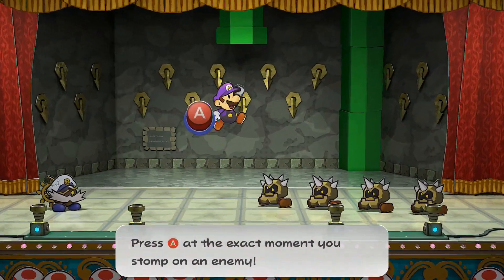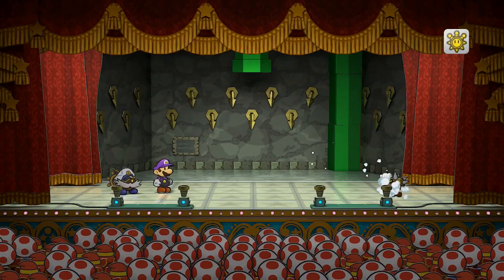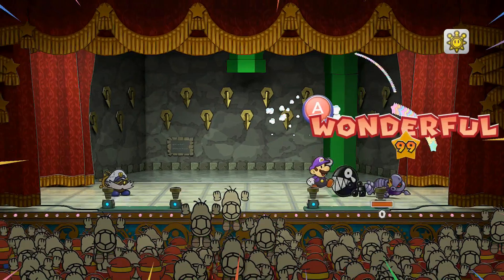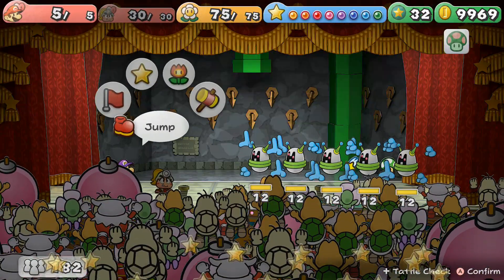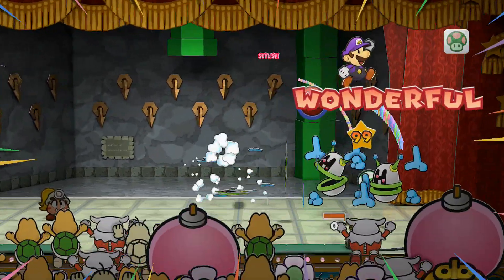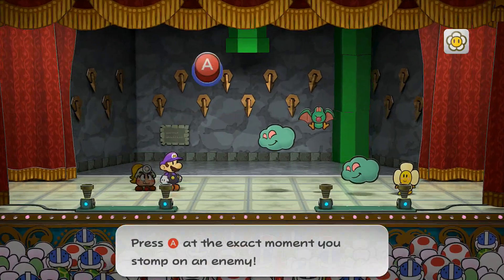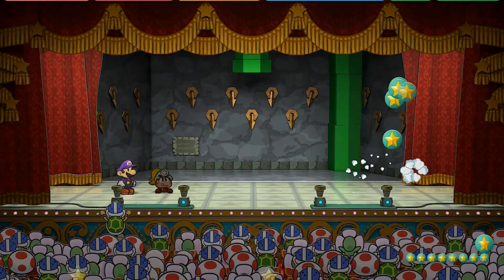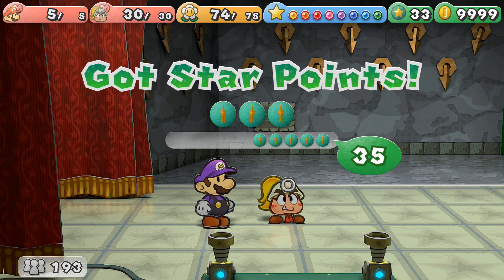On Paper Mario: The Thousand Year Door, you can set it up so you deal maximum damage every single attack. This does take a bit of grinding as it requires a lot of coins, but once set up it makes most battles very easy. Using Multi-Bounce you can defeat any regular enemy group in a single turn, as long as you don't mess up the action command. I'll show you how I set this up, then do some testing on the hardest opponents in the game.